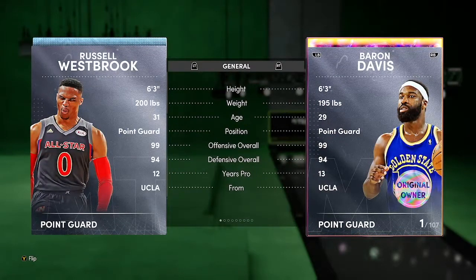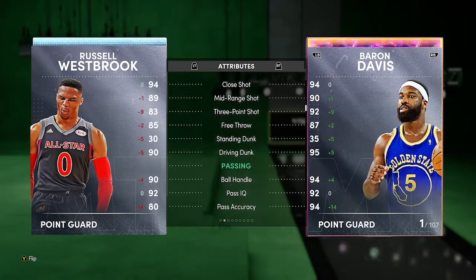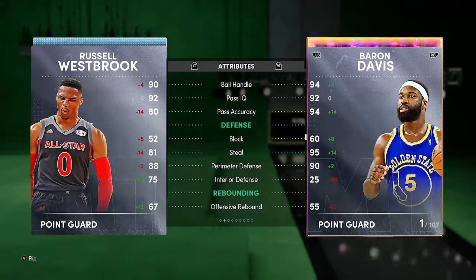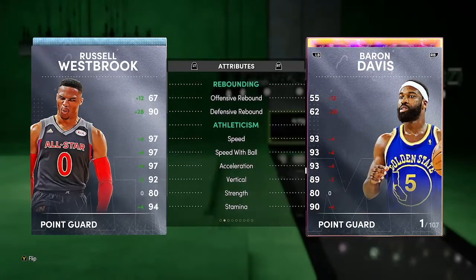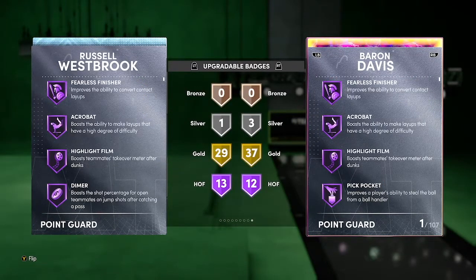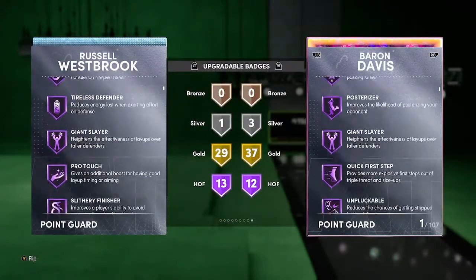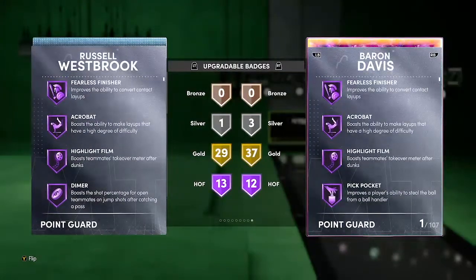Next up we got diamond Westbrook — six-three, 99 offense, 94 defense. He has an 83 three-ball, 89 mid-range, 90 driving dunk, pretty solid passing and ball handling, good defense, great rebounding, crazy speed at 97. Checking his badges: 13 Hall of Fames — more than an opal — 29 gold, and he has Hall of Fame Dimer, Clamps, Downhill, Quick First Step — so he's got the slasher badges.